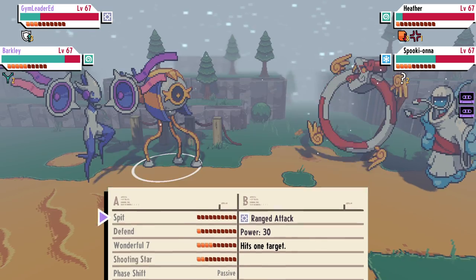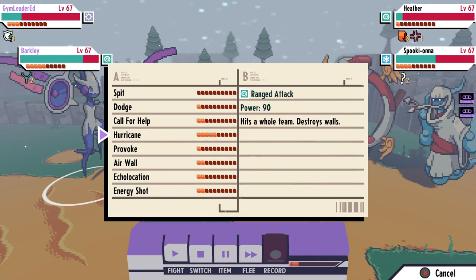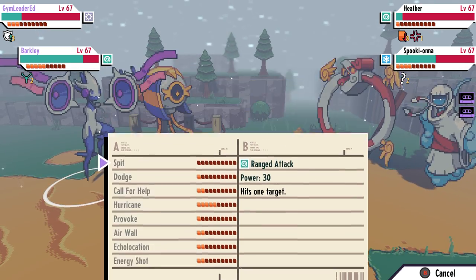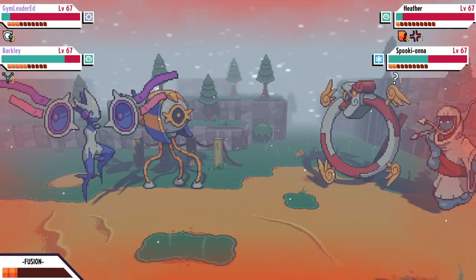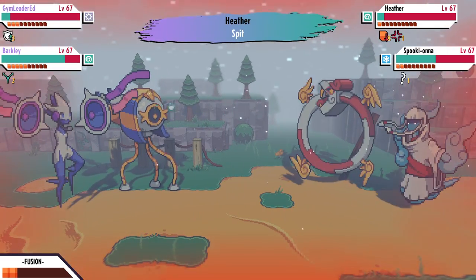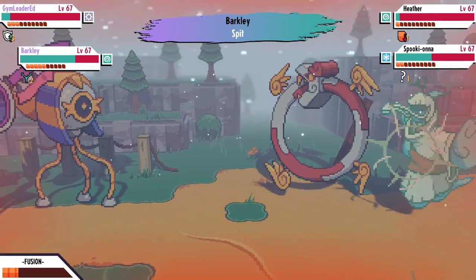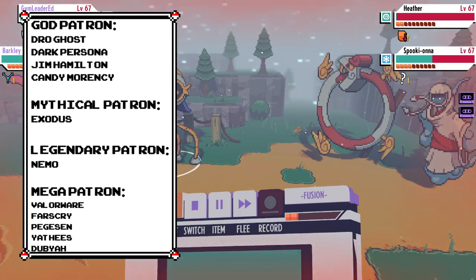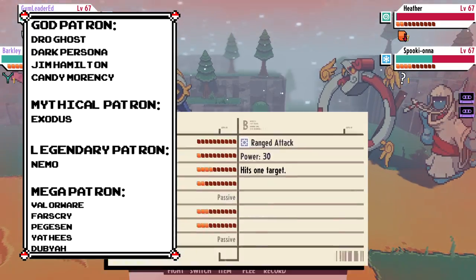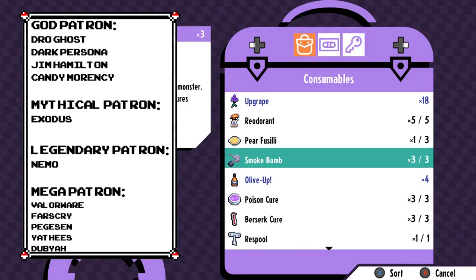There you go guys — some pretty simple stuff, but definitely something that would take a lot of trial and error if you were going into the game blind. Let me know which special evolutions are your favorite and whether or not you like that some of the monsters have these more obscure means of evolving. If you did enjoy the video and want more Cassette Beast content, definitely like and subscribe. You can check out my Discord, Twitter, and Patreon as well, linked below. Special thanks to my patrons especially Jim Hamilton, Dro Ghost, Dark Persona Exodus, and Candy Maronsi — we'll see you next time. Peace.